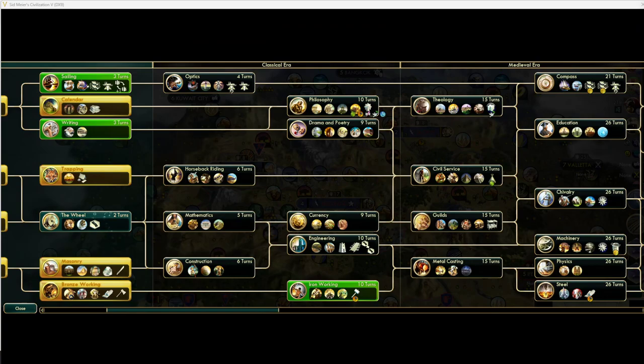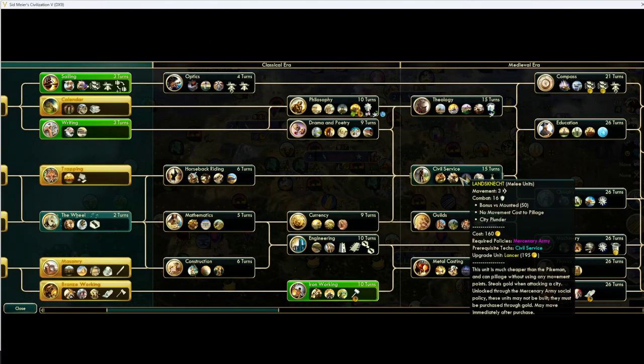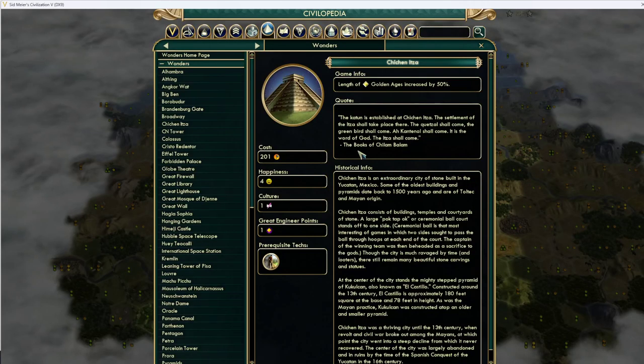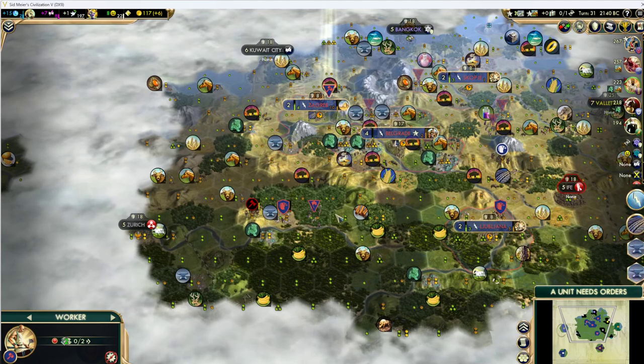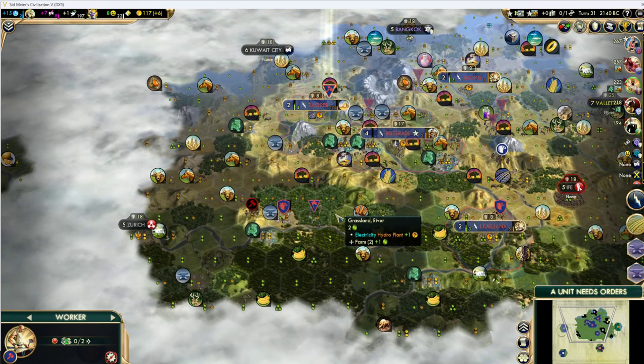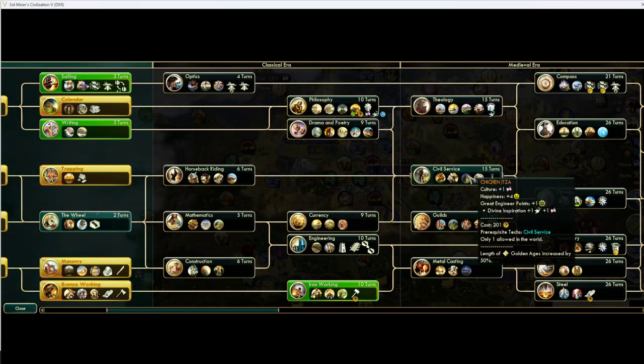Aqueducts are how we keep our demos high, how we have a lot of science without needing libraries. So Aqueducts are kind of the crux of that. But what do you do after Aqueducts? As mentioned in the beginner guide, the build order goes straight into Workshops, but that's not necessarily always the case. The first and most common thing is yes, you go straight into Workshops, but the main alternative is potentially going Stables first and then Workshops. Most commonly, if you have a really good river system, you'll find yourself going to Civil Service.